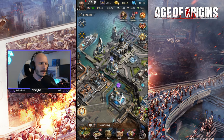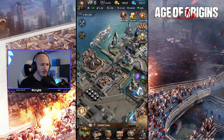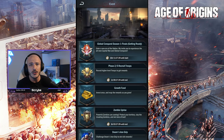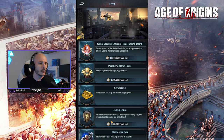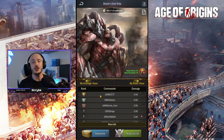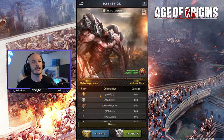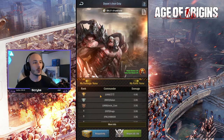Let's talk about why this is important. Doom's Iron Grip is a weekly event that turns on every Tuesday or Monday, depending on where you are in the world. It cycles in each and every week and forms part of two different events that you can compete in to help boost your titans.